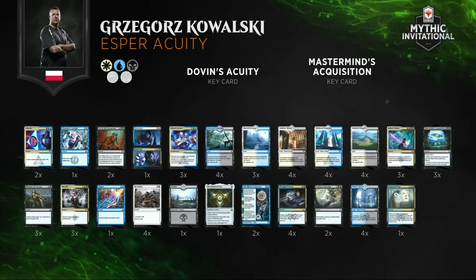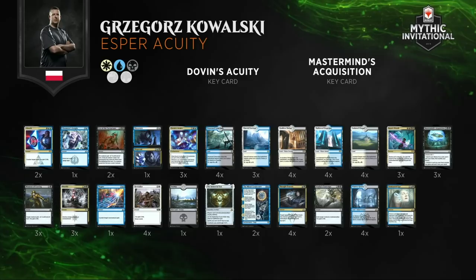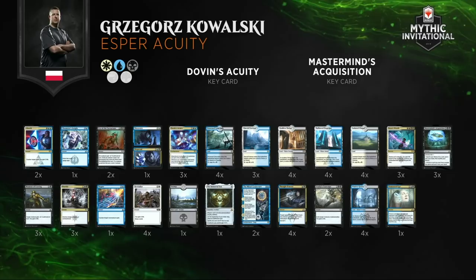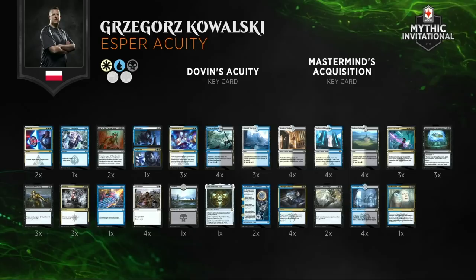Taking a look at Kowalski's Esper Acuity list — anything significantly different from what we saw in Asian Avenger's list? Looking at the main deck configuration, the Esper Acuity deck was designed specifically to beat aggressive strategies. You're playing Dovin's Acuity, four copies of Revitalize — lots of ways to gain life. You really want to be playing against creature decks, and that makes sense because there are a lot of creature decks in the field. However, I do believe the Esper Acuity deck is likely a dog against traditional Esper Control decks.